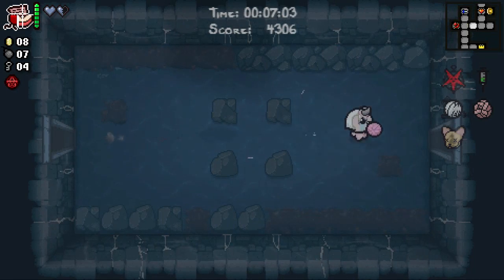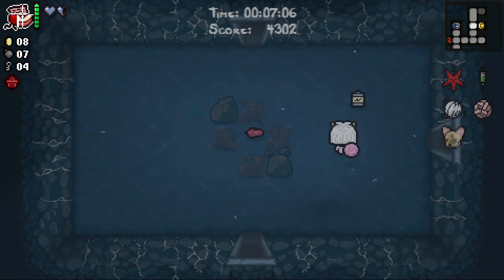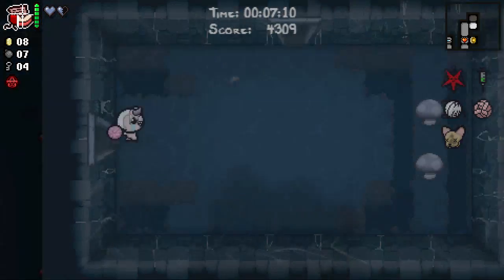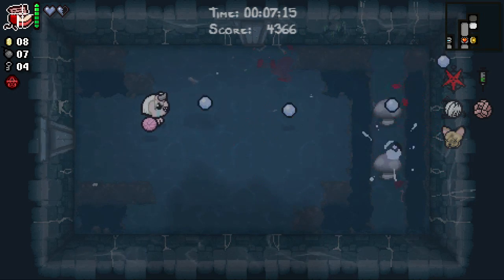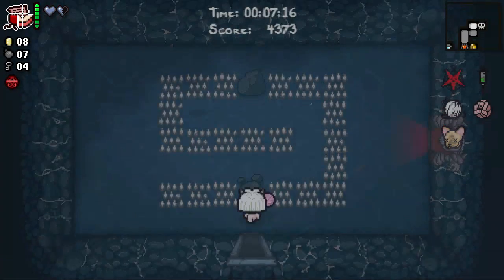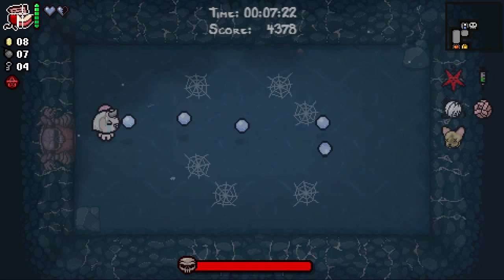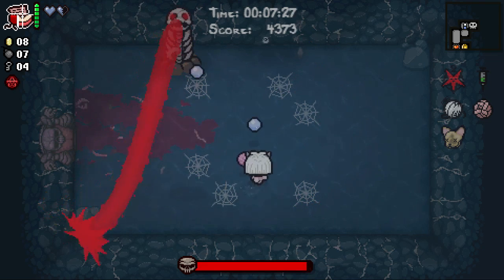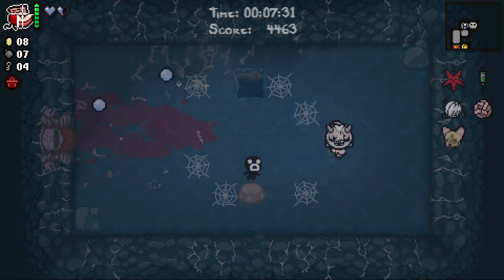Two sets of turrets on either side — okay, let's just run through nice and easy right here. Just did not notice that last time — maybe it was obscured by my items. All right, I can take you out no problem. Oh no, we're gonna get hit — we didn't get hit! Oh my goodness, we didn't get hit.